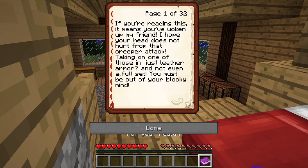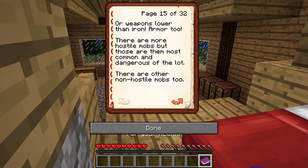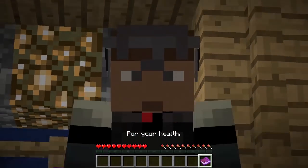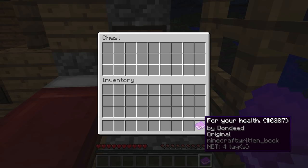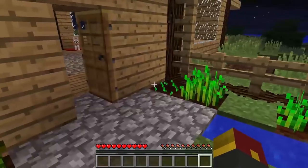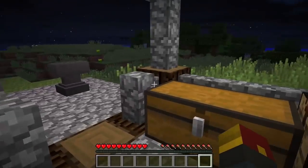'I hope your head does not hurt from that creeper attack — taking on one of those in just leather armor and not even a full set, you must be out of your blocky mind.' You get a whole lick of information about Minecraft — this book is actually filled with mob tips and tricks. If you want to learn a little more about the game or want a refresher, this is going to be a great world for you to download. It's also found in the description. It is by Dundee — a big thank you to Dundee as well as to Noobs for these amazing starter houses: one featuring redstone, one featuring homegrown Minecraft gameplay.